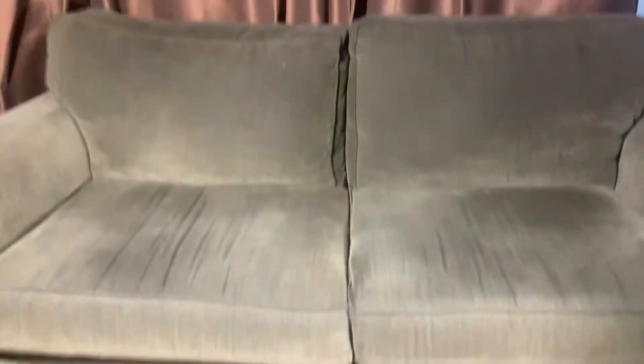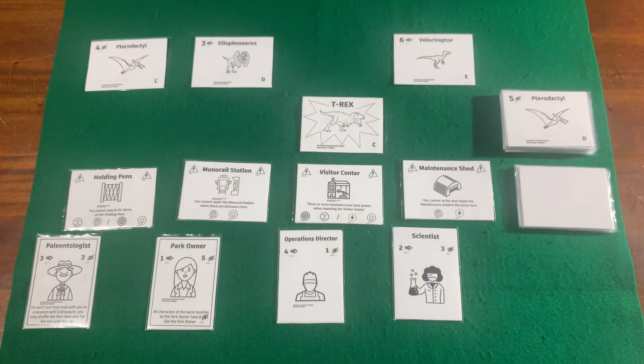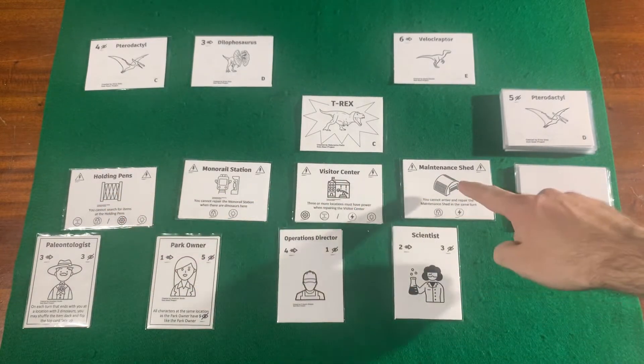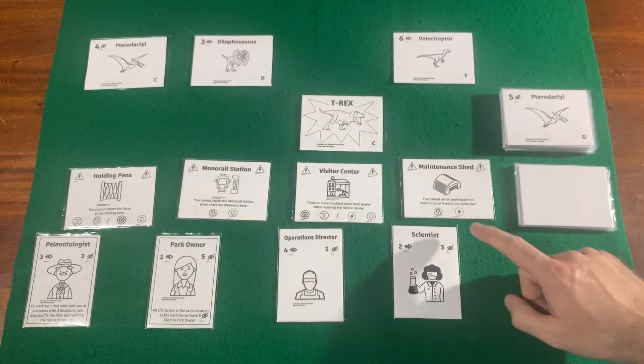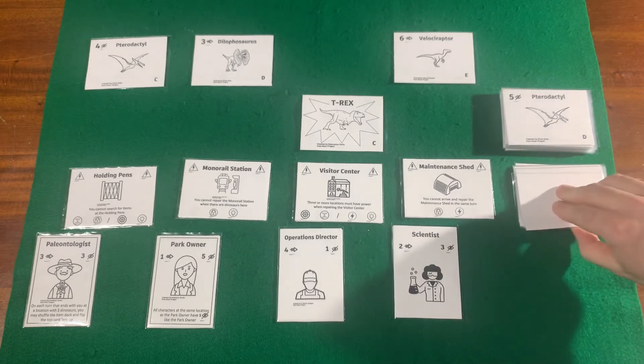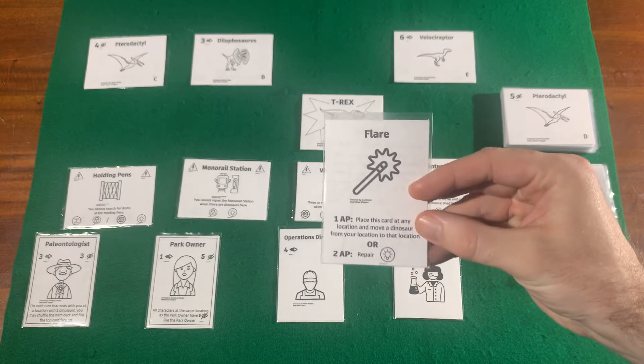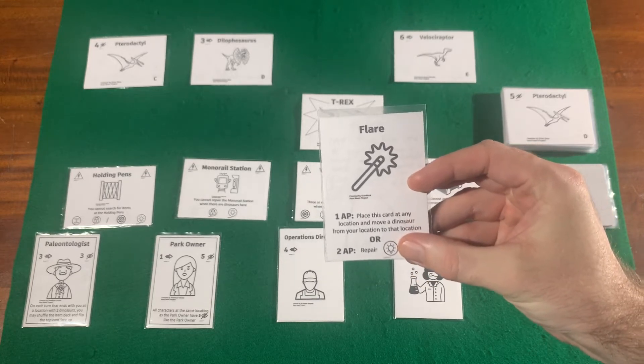I'm going to jump on the other side of the camera and give you a brief overview of how it plays. This is a typical setup for a two-player game and the object of the game is to repair all the locations — that's this row here. Each location has icons that show you what type of repairs need to be done, and throughout the game you'll be collecting item cards which, in addition to a special action, show you what type of repairs they can do.